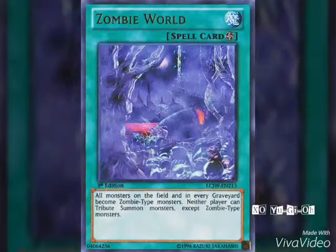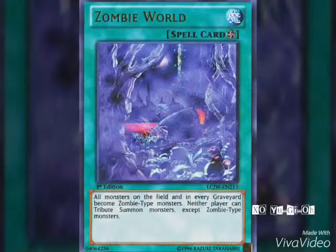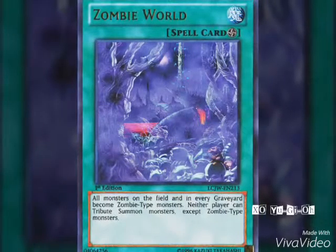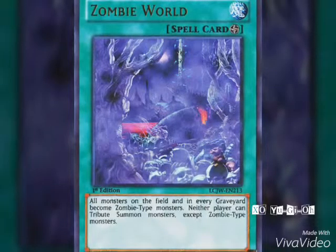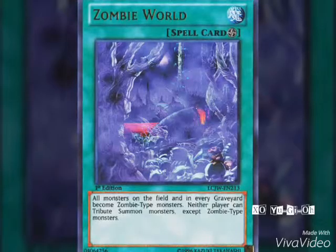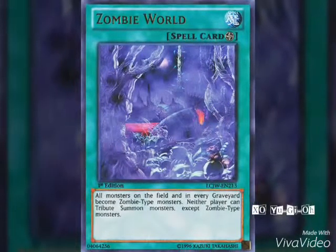This card right here helped me out the most, bar none — Zombie World. It was absolutely amazing because, number one, they couldn't activate their archetype-specific Mage Specter spells and traps, and number two, they couldn't tribute their own monsters for Unicorn, because many people don't know that Zombie World's second effect prevents tributing monsters except for Zombie-types. If you're not playing Monarchs or running Vanity's Emptiness, definitely play Zombie World. Combined with Poisonous Winds, it is incredible against Mage Specters.